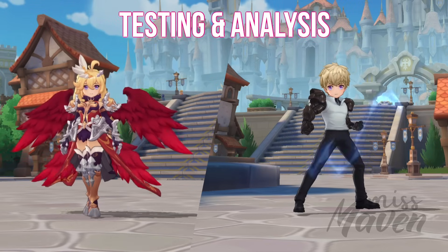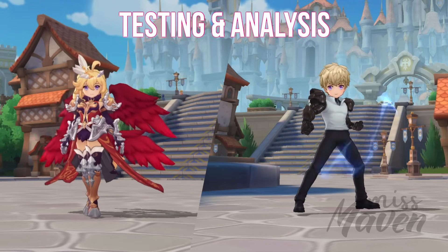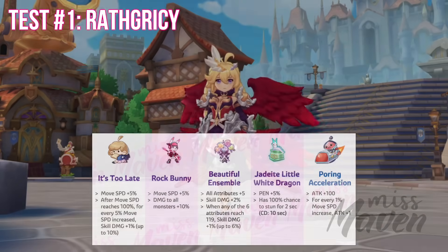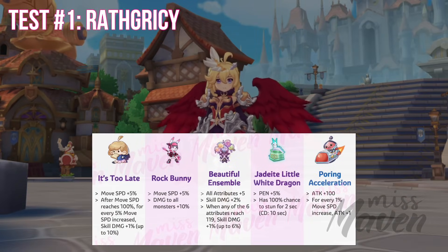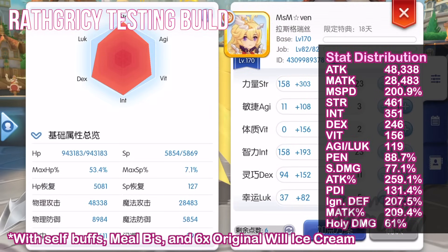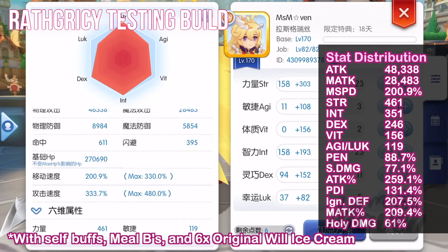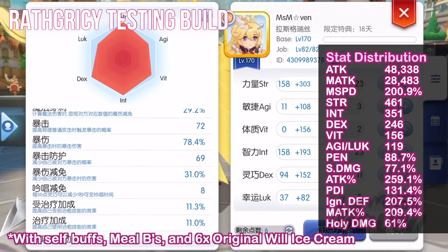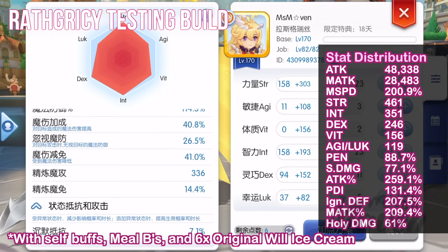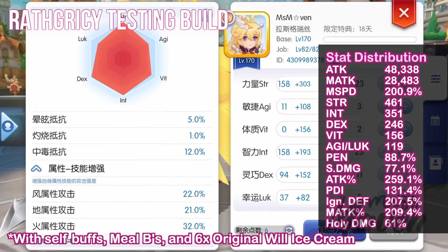For our test, we'll examine the damage output of Raph Creasy and Genus when using the It's Too Late tail item, and compare it against the damage when equipped with the existing best-in-slot tail item for PvE. For our first test, we'll compare It's Too Late against four other tail items on my Raph Creasy. My Raph Creasy will be using the following equipment set, with self buffs, meal beasts, and 6 stacks of Original Will Ice Cream only. It's important to note that my character already reached the target 80% penetration and 50% skill damage for Legend instances, even without any tail item.